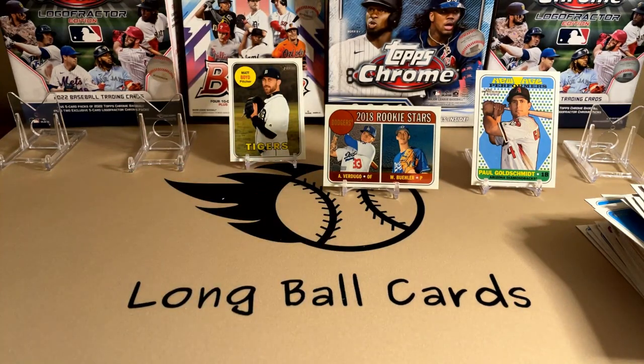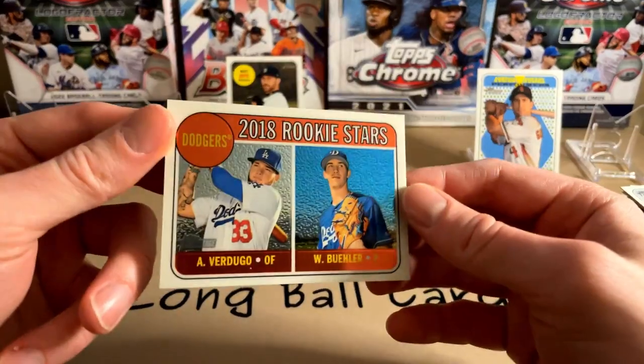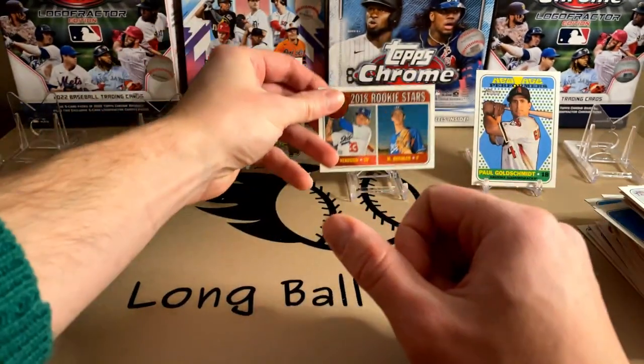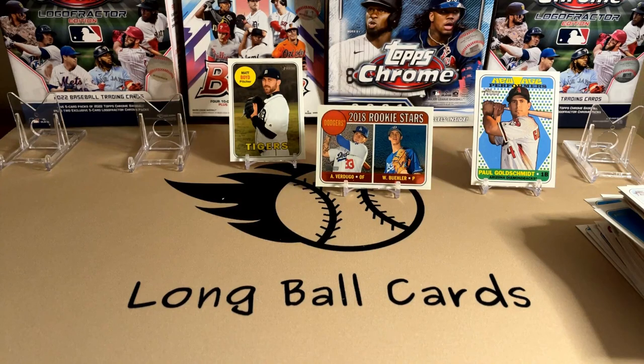Nothing too crazy. Did get a few nice inserts — the numbered Chrome Rookie Stars with Verdugo and Buehler, nice card. Well, thank you for watching. Check out our website, longballbox.com. We have breaks, we have a subscription box. Check us out, thanks for watching.